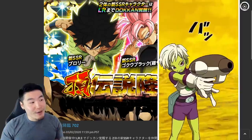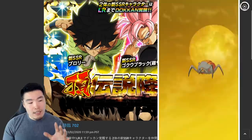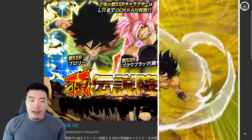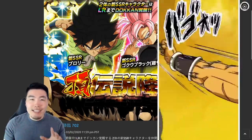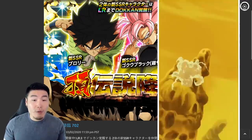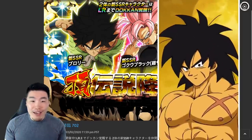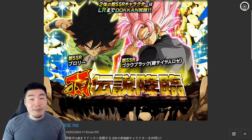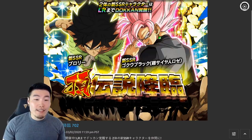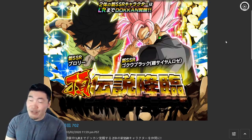As you can see on the screen right now, this is the part two banner, which is expected to drop on global in around two weeks from now, on like the 26th or 27th of this month. We should expect to see this double or top legendary summon banner with a brand new INT LR Rosé, as well as a Fizz Broly that becomes a Fizz Broly, Chi-Li, and Lemo. They're both very, very good units.